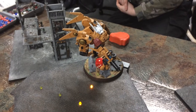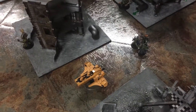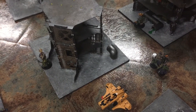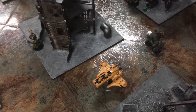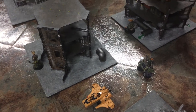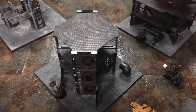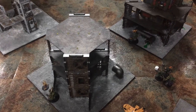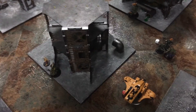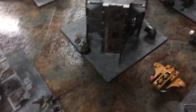Death Guard could try to tie it up but would need to kill the commander. Sadly we've run out of time, so we have to call it there. This mission goes to the Tau, despite all the complaining from the Tau player about Tau being weak this edition. It was a very close match. We'll be right back with the power rolls and rewards from today's mission.